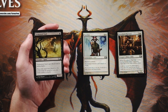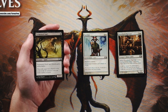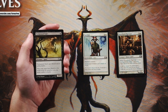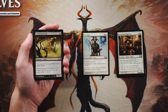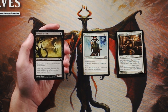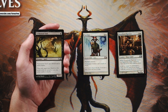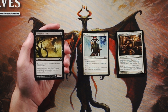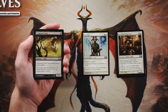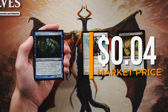Tormented Soul is a 1/1 for one black — it can't block and is unblockable. Really interesting card that just encourages aggression. I don't like it more than Pacifism, but it is interesting: there are decks that stack a lot of stuff onto Tormented Soul and that can work. If your opponent has any removal it tends to be a high priority target since there's not a great way to deal with it on board. If you're in black this is a great turn one play — it has to be answered at some point.